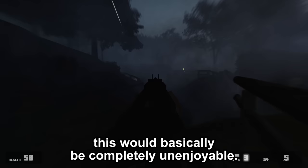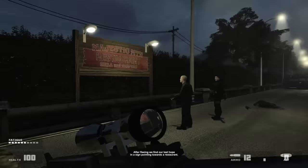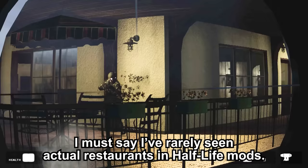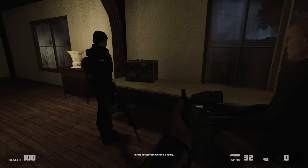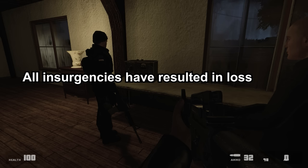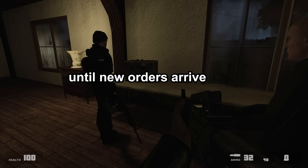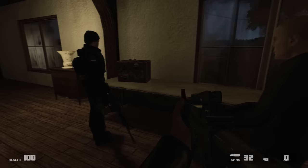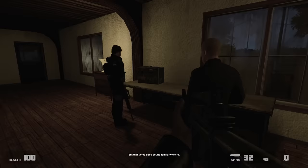After fleeing, we find our last hope and a sign pointing towards a restaurant. I've rarely seen actual restaurants in Half-Life mods. We kill about another 30 soldiers. In the restaurant we find a radio. We listen to the Omega Squad's communications and hear them talking to a very weird voice. That voice does sound familiarly weird — I'll save this for the lore discussion.